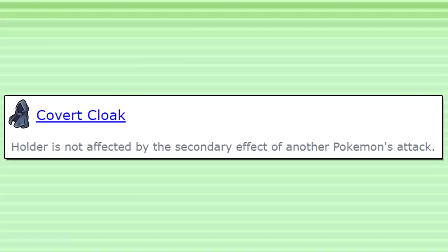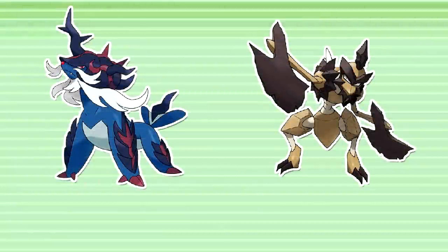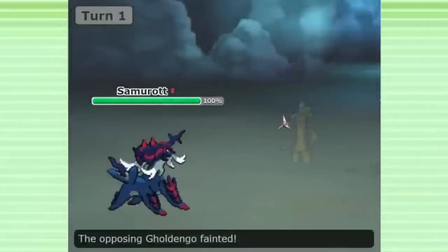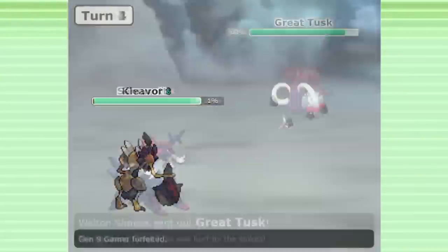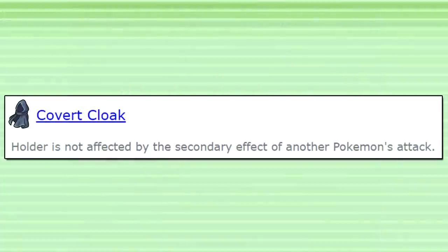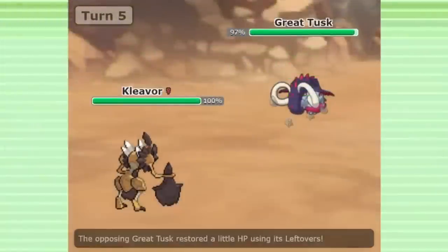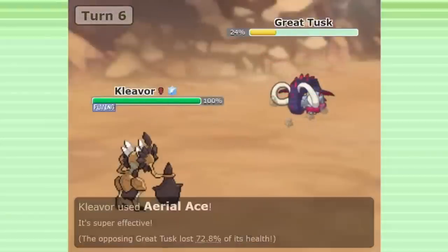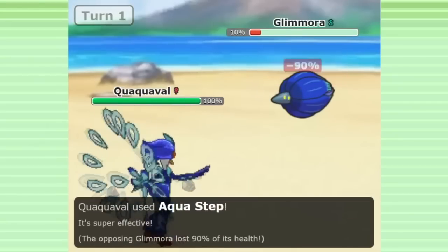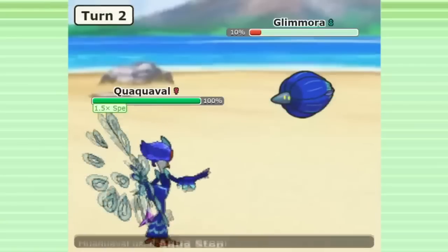First, let's take a look at how Covert Cloak actually works, and showcase some situations where it may seem like this item would block an effect, but it actually doesn't. Two of the most powerful new moves coming to Gen 9 are the signature moves of Hisuian Samurott and Kleavor: Ceaseless Edge and Stone Axe. Ceaseless Edge attacks and creates Spikes on the field at the same time, and Stone Axe attacks and creates Stealth Rock at the same time. You may assume Covert Cloak would prevent these effects, but it actually doesn't. The wording of Covert Cloak says the holder is immune to the secondary effects of attacks — entry hazards are not an effect applied directly to a Pokemon, they are scattered onto the field. So Covert Cloak won't stop these effects, because they're not directly affecting the Pokemon holding it. Covert Cloak also won't block a secondary effect that boosts the user, like Aqua Step, since this secondary effect isn't affecting the holder of the Covert Cloak.